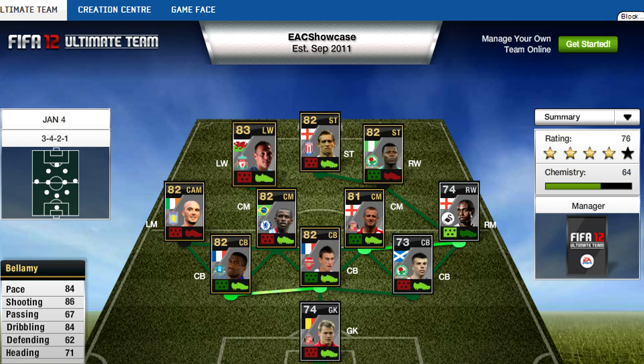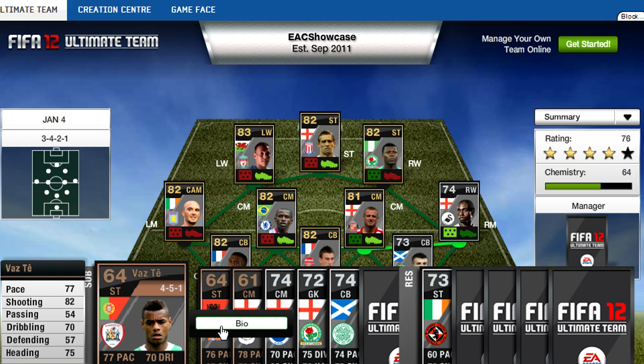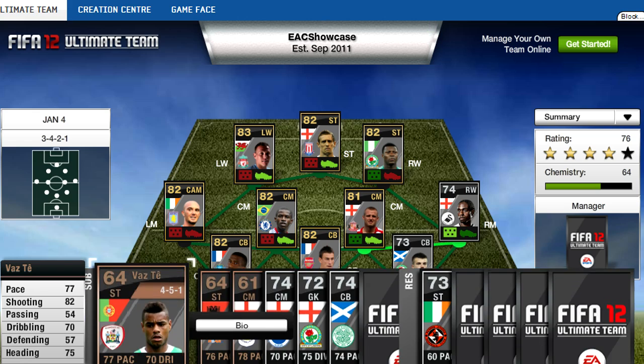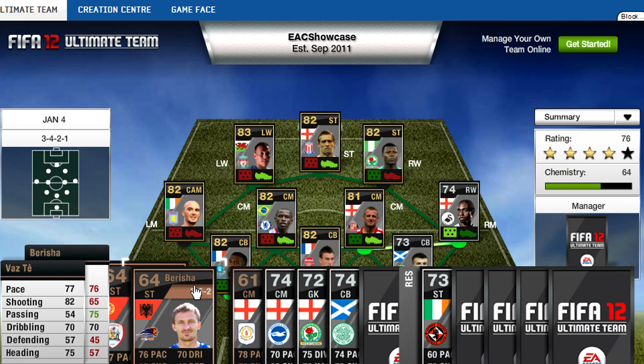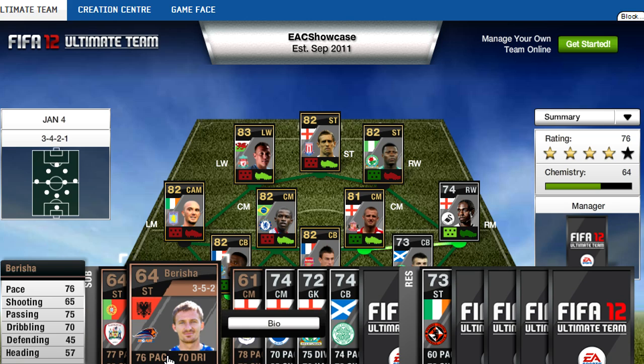Now we'll go to the bench, and we have three bronze players this time. First up is Vez Te — I'm guessing he plays in... oh, Champions League. I wasn't expecting that, I thought it'd be in like a Serie B or something. But Portuguese, 77 pace, 82 shooting, 75 heading, 76 dribbling, striker. He's probably worth quite a lot — don't see a lot of in form bronzes anyway, so these guys will be worth quite a bit.